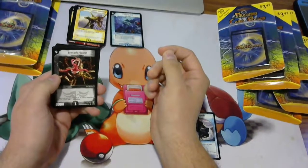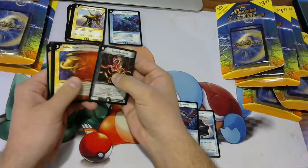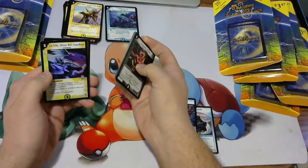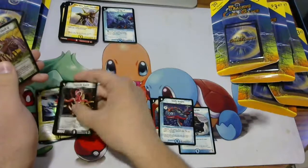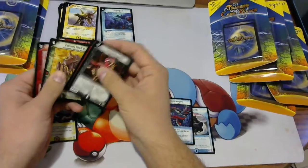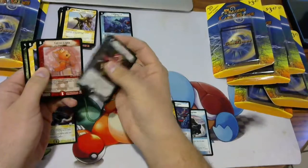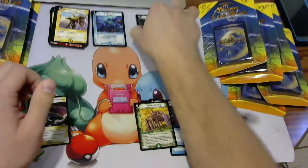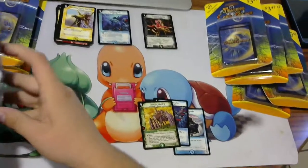Next we have a DM6 pack. Looks like we have a foil — Lagia Silver Rift Guardian. Not the best one, but still cool to get a foil. We also got a Factory Shell Q. Cocoa Lupia — that's definitely a favorite for many people. And the rest of our uncommons for DM6. Good start.